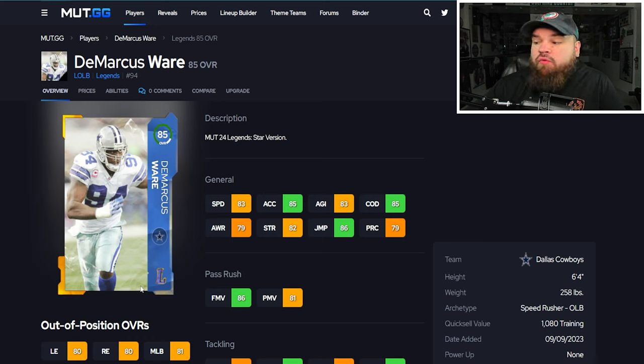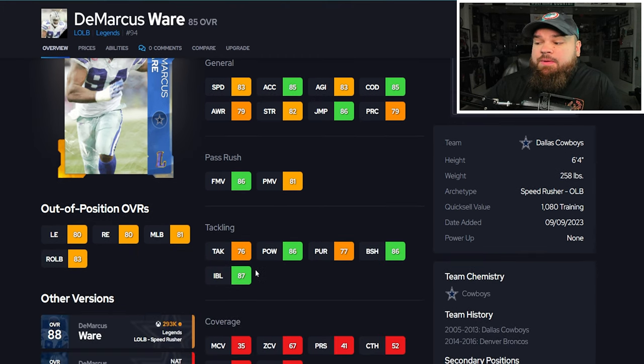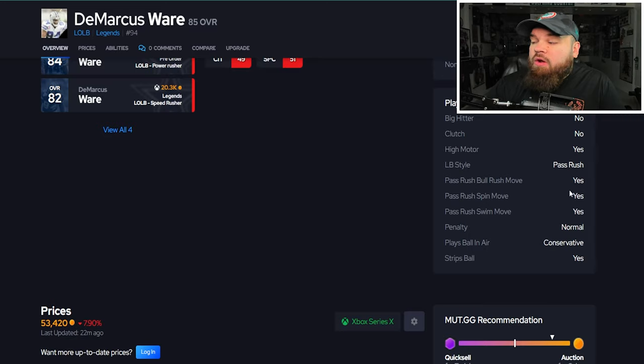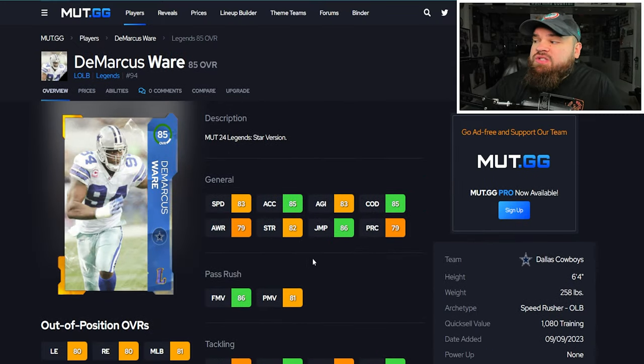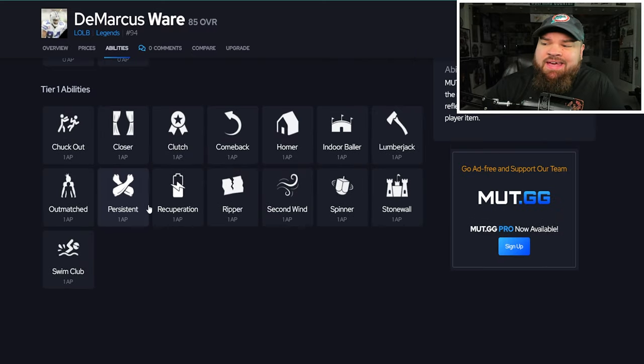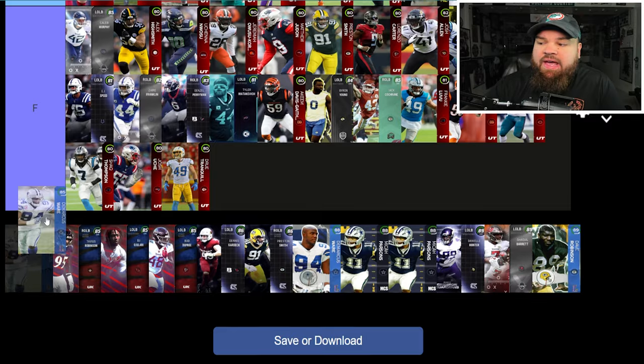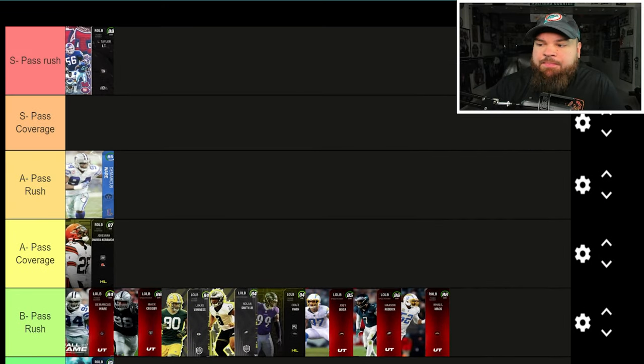Now we get 85 overall DeMarcus Ware with 83 speed, 85 acceleration, 86 finesse moves, 81 power moves, 86 block shed, 87 impact blocking. Same exact traits we already covered. He's going for around 50K. From an ability perspective, just the tier one spot. This DeMarcus Ware card is actually going to start our A pass rush tier — I like him more than everyone in this B tier. He's a really nice alternative to his 88 overall.